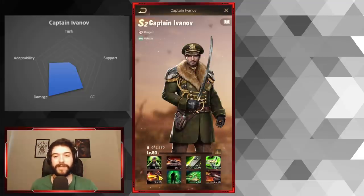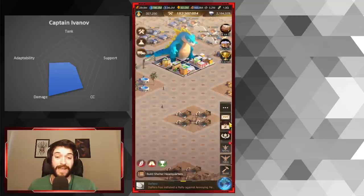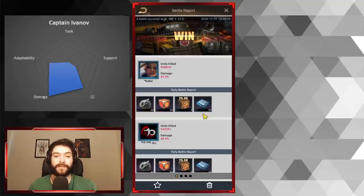Ivanov is very reliant on basic attacks. Heroes like Anna and Tracker will make him do significantly more damage, but he doesn't need to be paired with them — he still does a lot on his own. He has very good CC and good damage. He's a little different from Nomad: most of Ivanov's damage comes from skill kills, whereas most of Nomad's comes from basic attack damage.